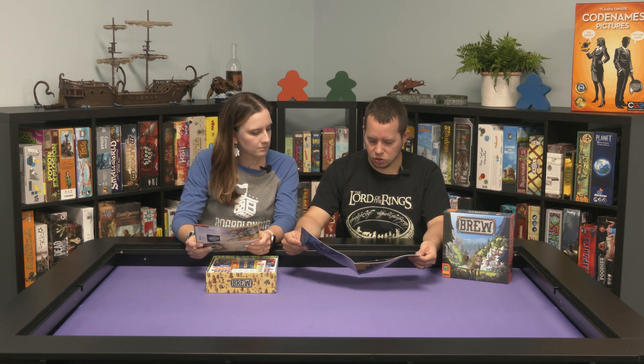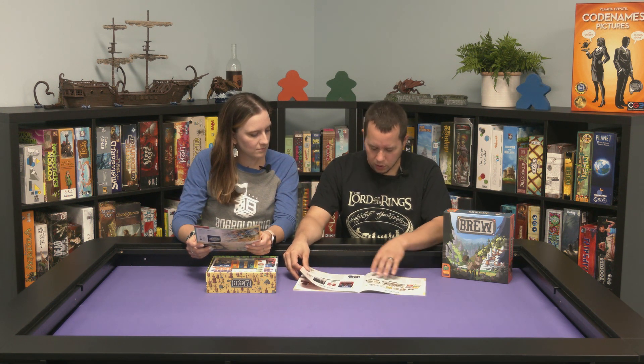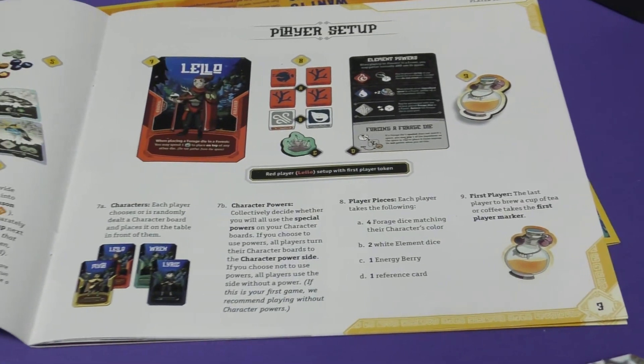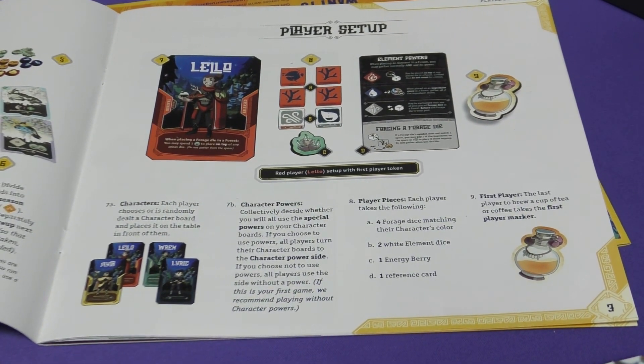Winning the game: the player with the highest final score is the winner — typical in a game. Page three is setup, and then page four. So a good 10 to 11 pages of rules, though there are a lot of pictures too.